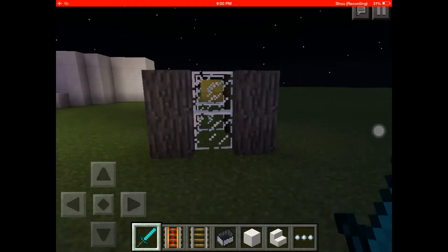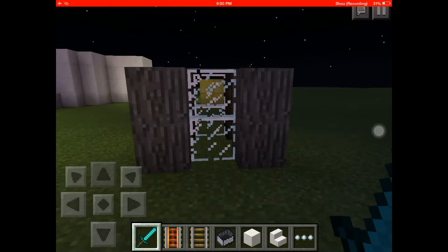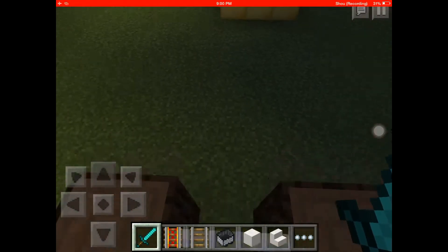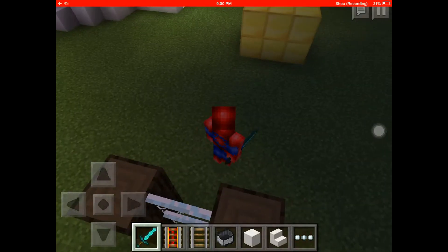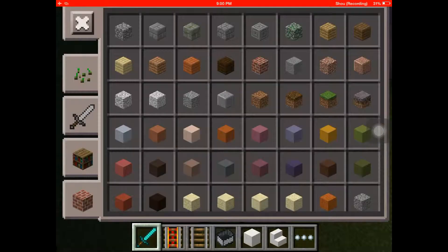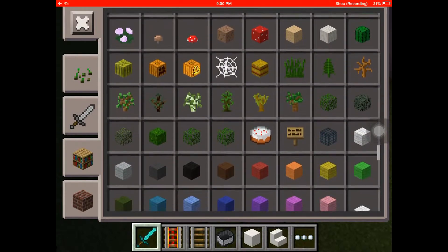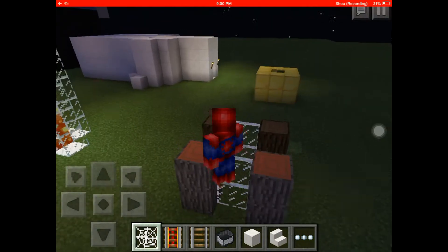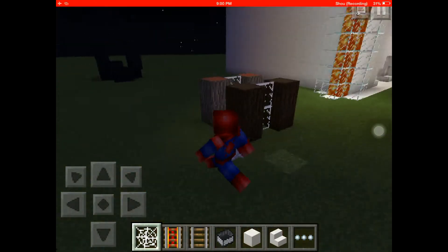Hello guys, I'm Captain Blitz and I will show you the Spiderman glitch. Look at me, I'm climbing walls like Spiderman! I'm Spiderman with the diamond sword — let's hold the cobweb. Hey, I'm Spiderman, look at me!